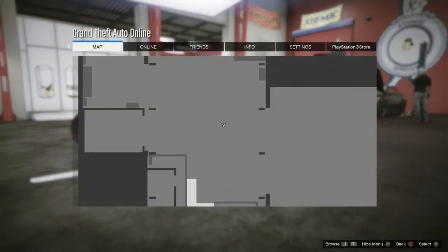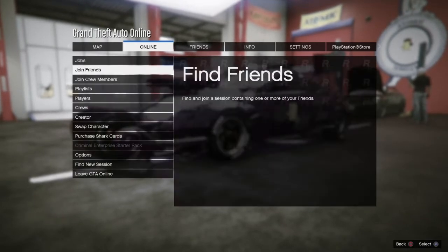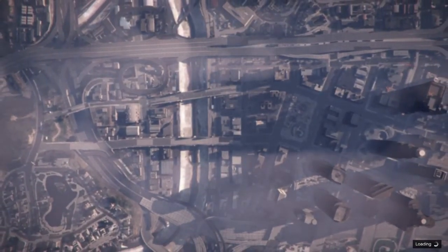Then press the pause button, go to Online, Find New Session, and find a new session. Also, this is pretty obvious, but you obviously need the auto shop for this — just putting that out there.